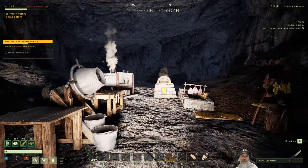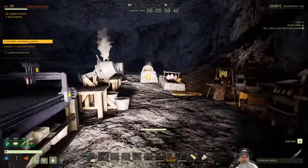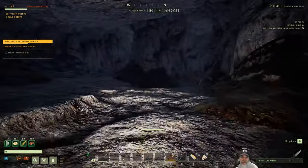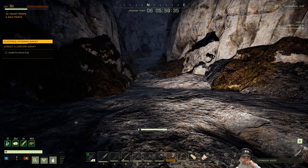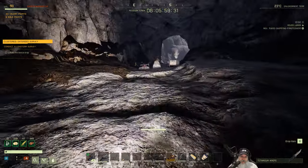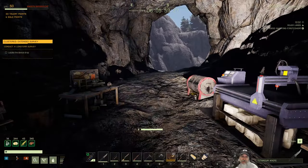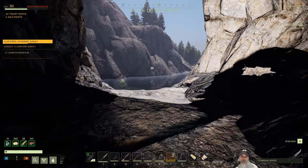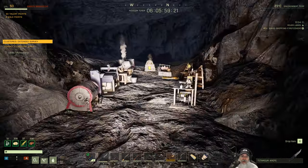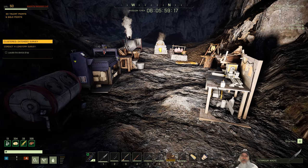I'm also using the biofuel lamp this time instead of the lantern. I haven't decided if I like it better — it's brighter and has a lot more distance than the lantern, but the problem is it swings around a lot. When you're doing stuff like mining, the light just bounces around all over the place, which is a little irritating. But man, it is a lot brighter, and if you're running through the woods at night you can really see a lot further.